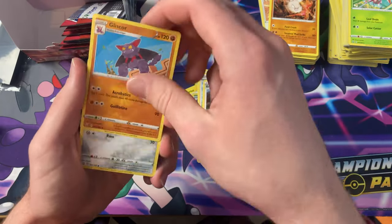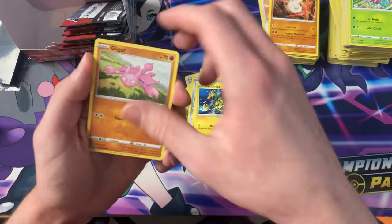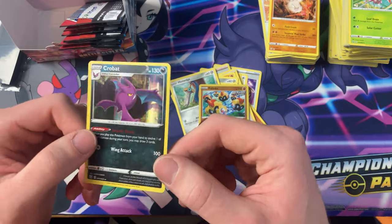Mustard, Bruno, Gliscor, Bronzor, Bellsprout, Electabuzz, Gligar, Honedge, Phalanx — and a Holo Crobat.